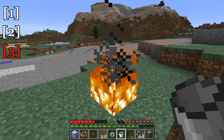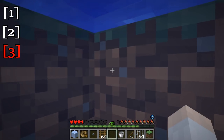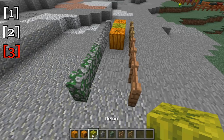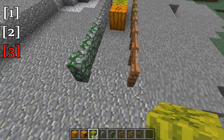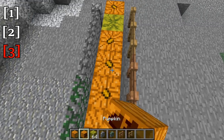You can now place ladders on the backs of stairs. There are also new sounds when you're hurt by fire, and there are also new drowning sounds. And finally, melons, pumpkins, and jack-o'-lanterns will now no longer connect to fences and walls.